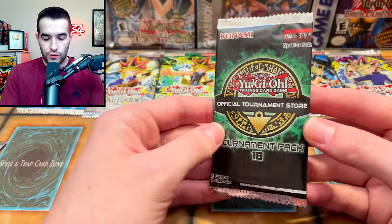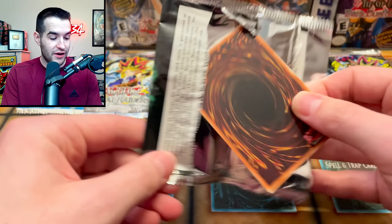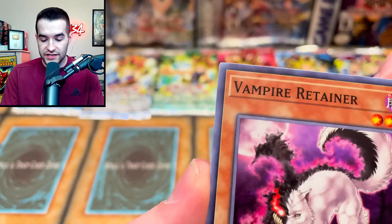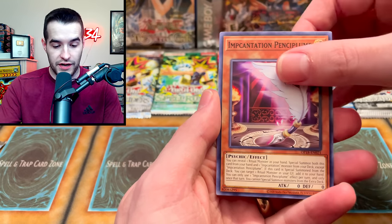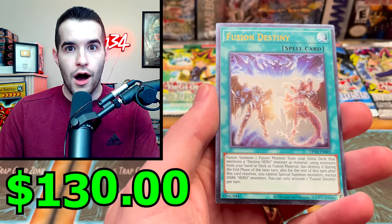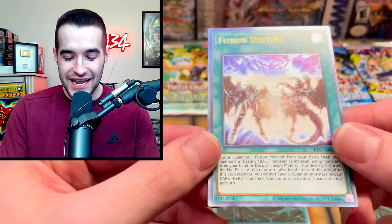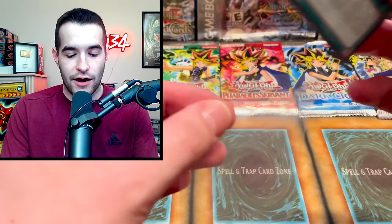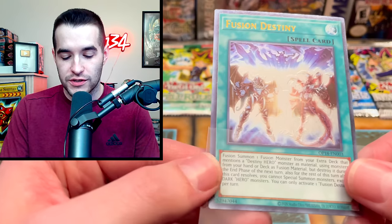Let's start this off with an OTS Tournament Pack 18. Can we pull an ultimate rare in the first pack? That would be pretty crazy. We have the Vampire Retainer, which is dinged — I said in the last video these aren't damaged, but then I realized some of them actually are. First pack: Fusion Destiny, ultimate rare! And you know what that means — we will be opening a legacy pack. I don't know if we can hit a card worth more than this, a $130 ultimate rare card. That's a good start.